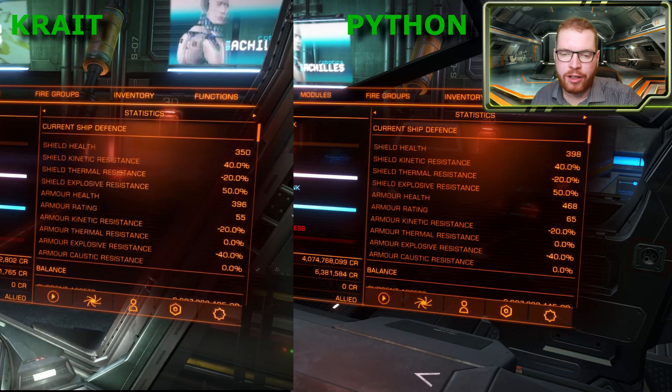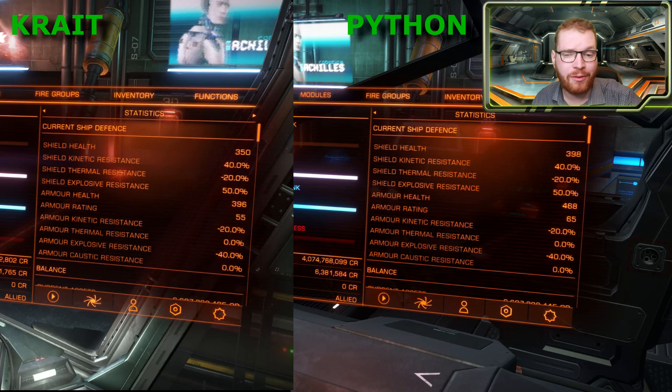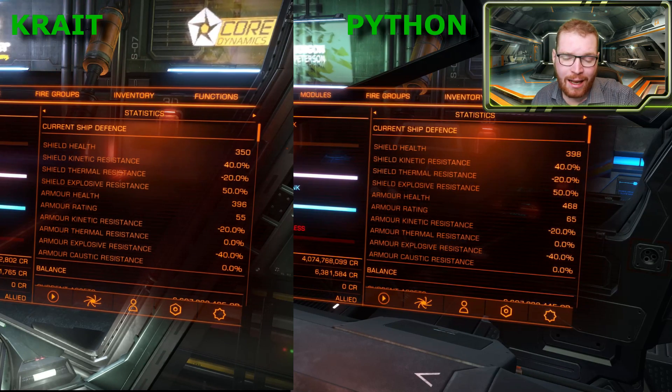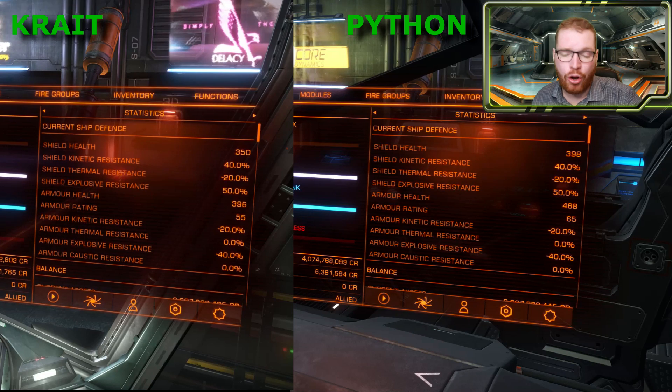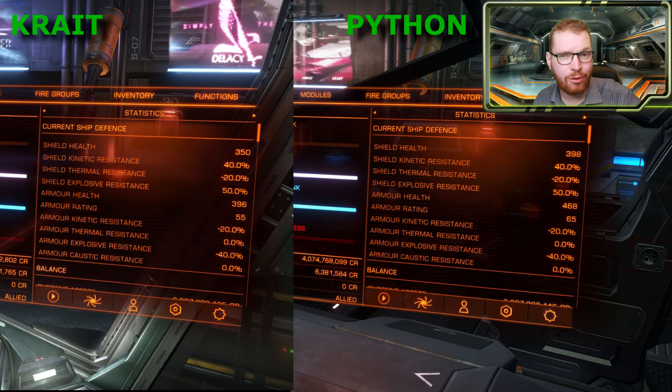Looking at ship defence, the Krait loses a little here. Its shield hit points are only 350 compared to the Python's 398. We see the same story with armour: the Krait has 396 armour hit points compared to the Python's 468. Furthermore, the armour rating is also lower on the Krait, meaning it is less able to resist penetration, so you're likely to take more module damage in the Krait than in the Python if you're taking armour damage.